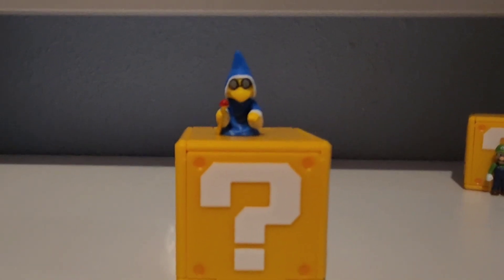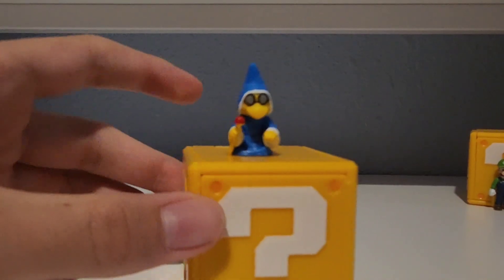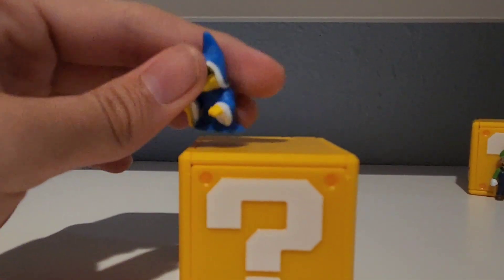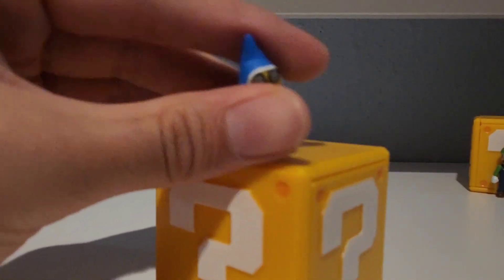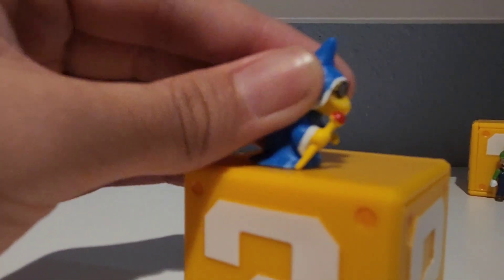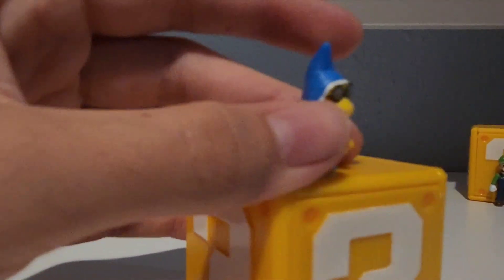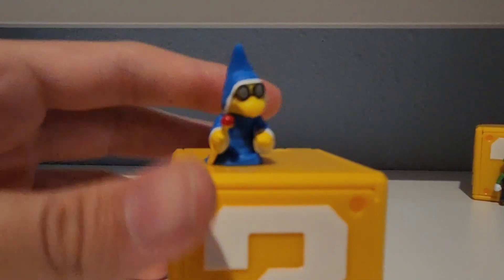Now that we've opened up the character box, we have Kamek here, which is very, very tiny and cute. His arms move — that's two points of articulation — and his head moves too, so three poseability points for the mini world characters.